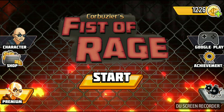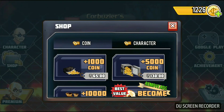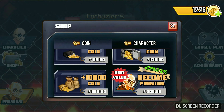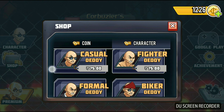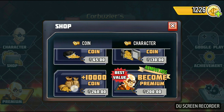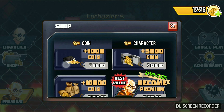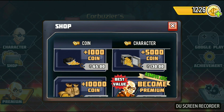Hello, welcome back friends, this is Dark Knight. Today I just downloaded the game Fist of Rage and I saw that you have to buy everything in this game. If you go to the shop option you can see every character costs money — casual daddy, fighter daddy, formal daddy, like a daddy, classical daddy — and you have to buy everything with coins.